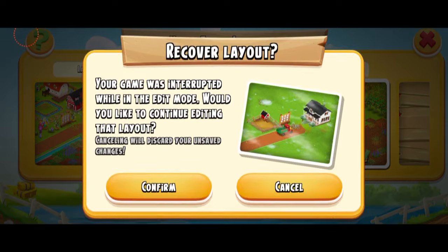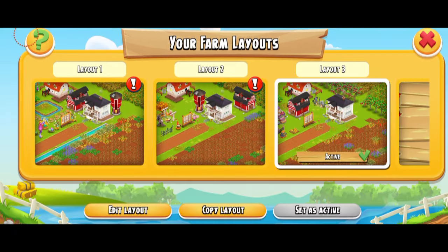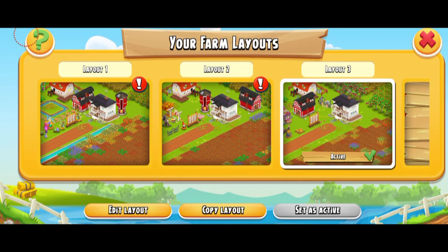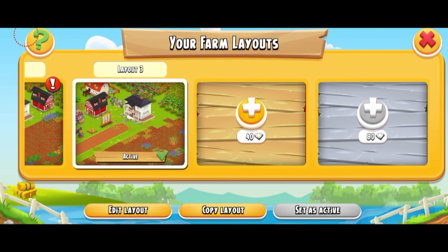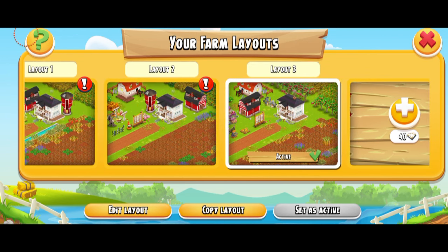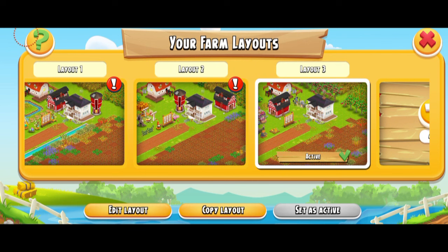So here we go with the edit mode. This has a lot of layouts — you actually just get two for free and then you have to spend diamonds. It's 20, 40, and then 80. I have just unlocked one more because I'm not a big decorator, as you guys might already know. I don't design my farm a lot, so that's why I didn't need it.